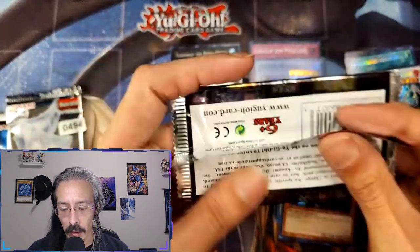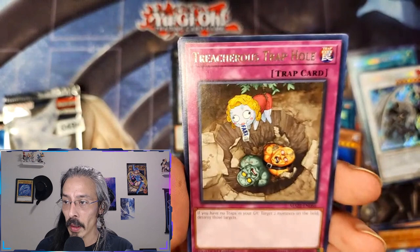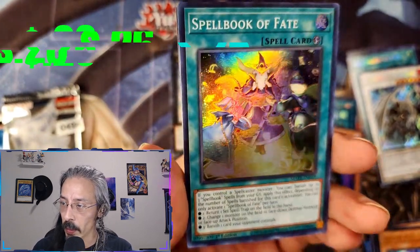Alright, Maze of Memory — last one. Give me something good. Treacherous Trap Hole, Creepy Little Punk, and Spellbook of Fate.